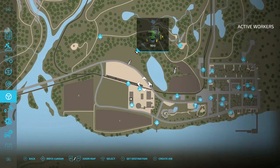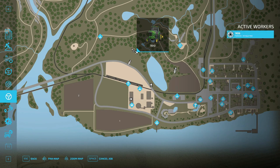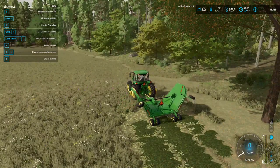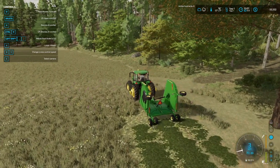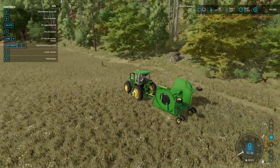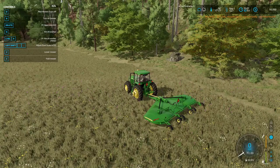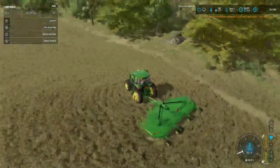I'm going to get right here in this field and hit the start button. Create job, field work. Target position — I want it right there. Start job. Okay, it's starting. No field found. That's what I was afraid of. I'm going to have to do this myself then.